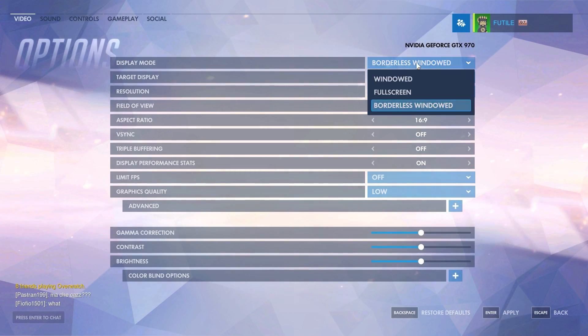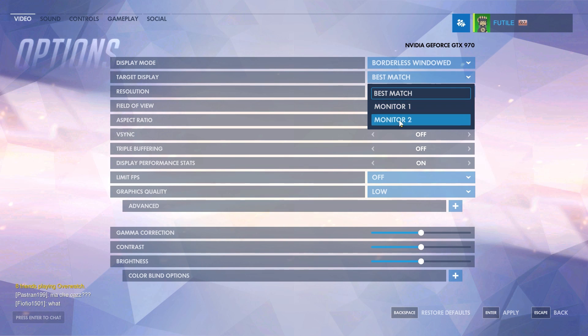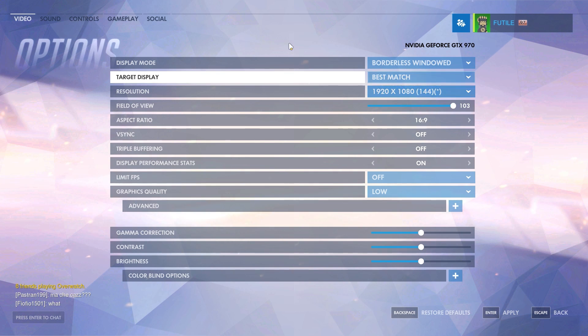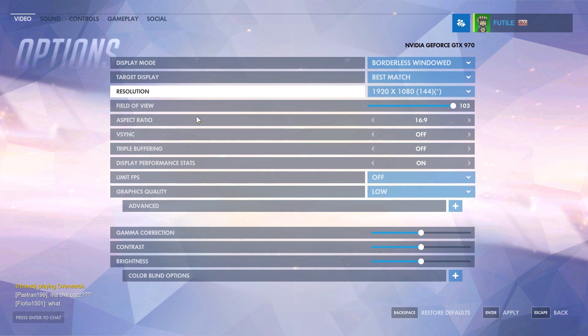Display mode: you will see a performance increase in full screen, but I run other software for recording purposes so I go borderless windowed. Target display: if you're running multiple screens, you can choose which one the game runs on. Resolution: always set this to whatever your monitor's native resolution and refresh rate is. If you need to lower the resolution for a performance increase, there is a render scale setting we can adjust later on. Field of view: how much are you able to see? You want this as high as possible to have the best knowledge of your surroundings, so leave it at 103.